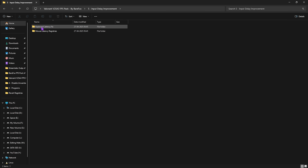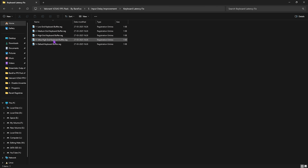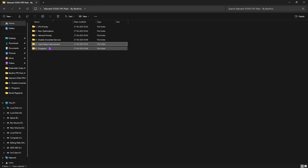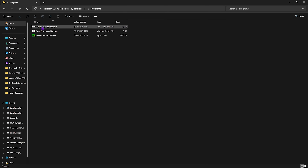Next is Input Delay Improvements to get rid of all input latency. For Keyboard Latency, comment your keyboard model below and I'll tell you which buffer to choose — this sets the correct priority for your keyboard, eliminating input latency. For Mouse Latency, I've included a fixed mouse curve registry. You can open it in Notepad to see it sets up accurate X and Y curves used by pros. Simply double-click to apply it.